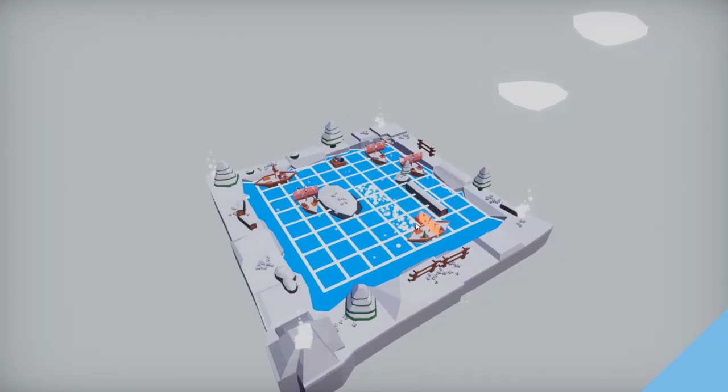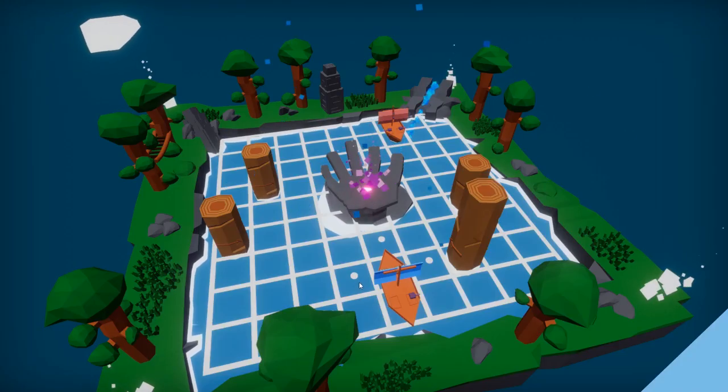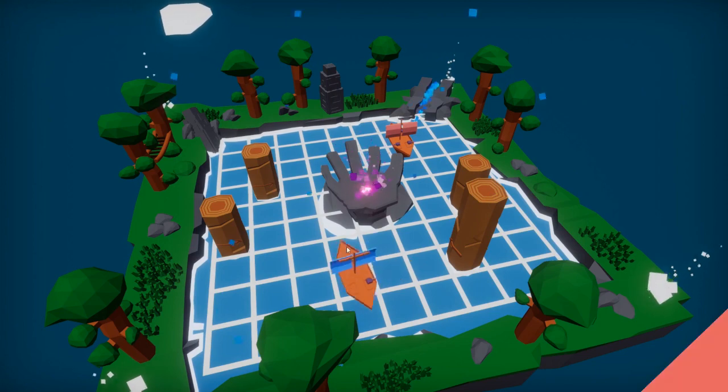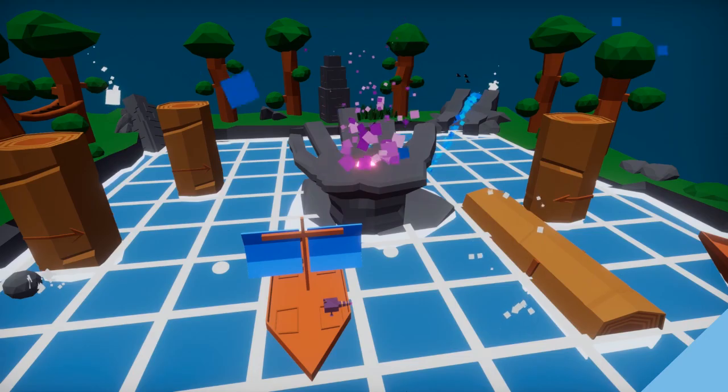After finishing the last devlog I completed the snowy area and added in a yeti boss battle at the end of it. I also created a whole new jungle stage where there are breakable trees that can fall and crush enemy ships, and then after that added in the final boss battle stage 2.